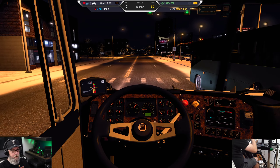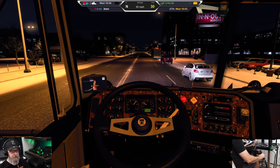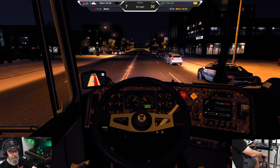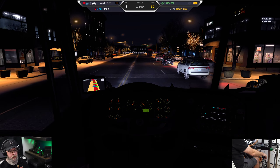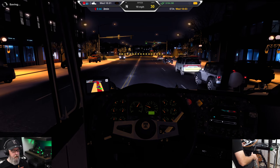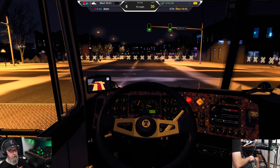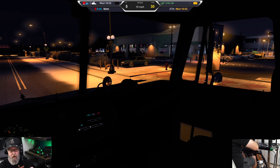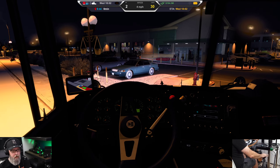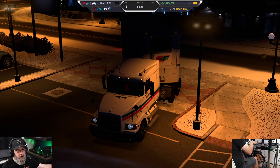We're just right around the corner now from the Dollar Tree where we're dropping these Dixie products off. Let's zoom in on the map so we know exactly where we're turning. Keep left and then turn left. You've arrived. It's been my honor and duty to see you through this mission. Thank you Morgan — let's get out and have a look.